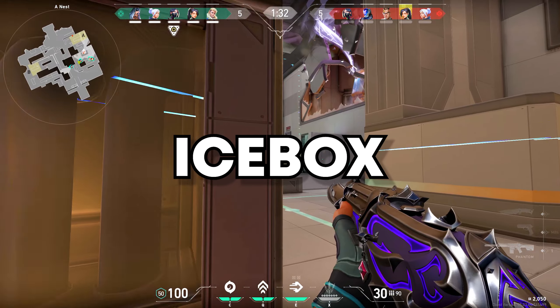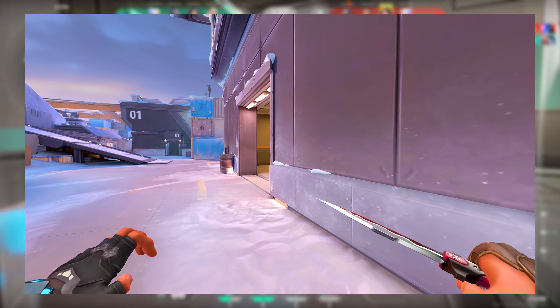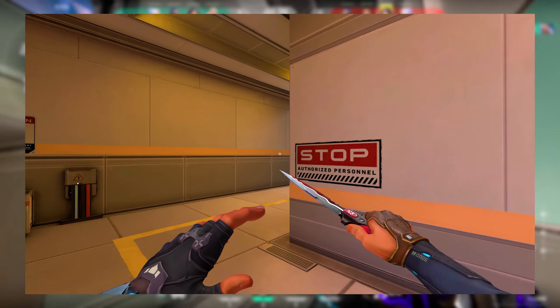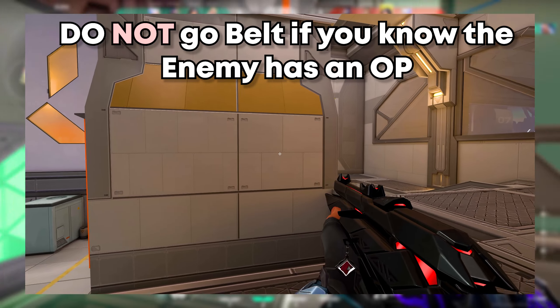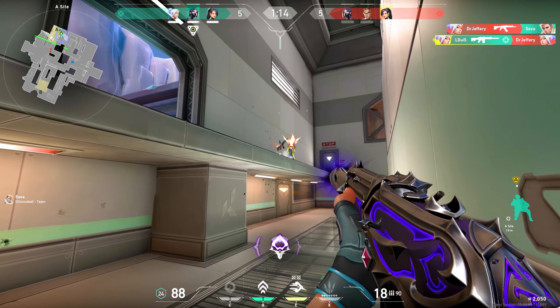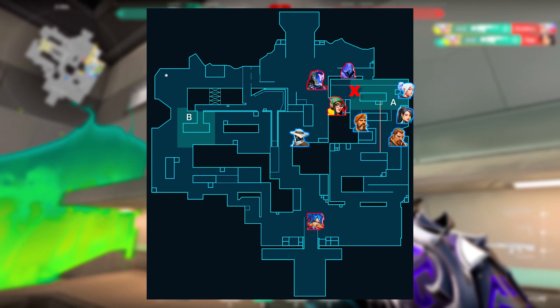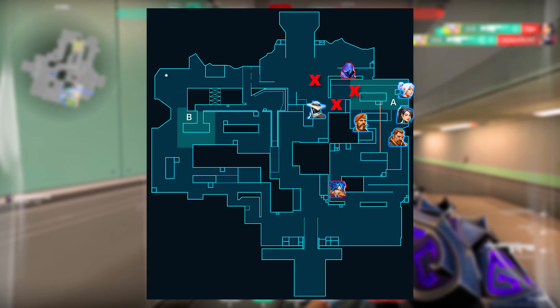Putting the A side on Icebox right can be a big challenge even for Immortal Plus players. Taking A lobby control with a reveal instantly is a must for every round. You should not go for belt if you know the enemy has an Operator. Usually a fast rush with the initiator's abilities will do the trick. One more tip is to let the sentinel flank mid late to surprise the enemies from behind.